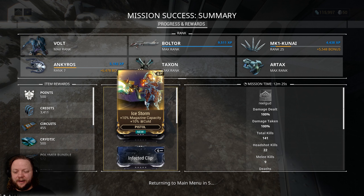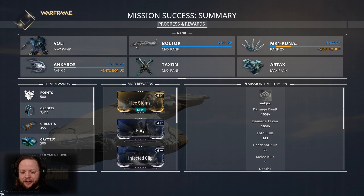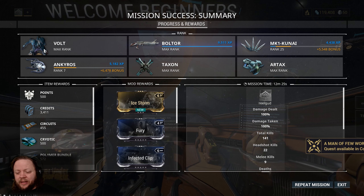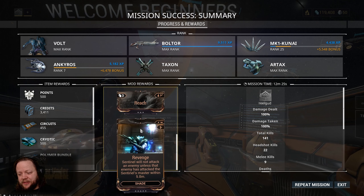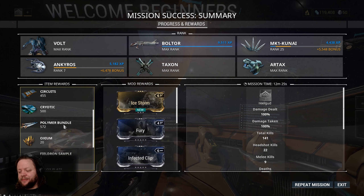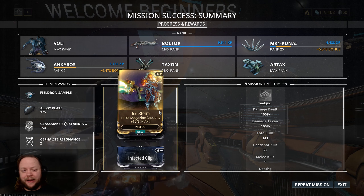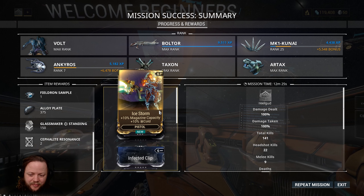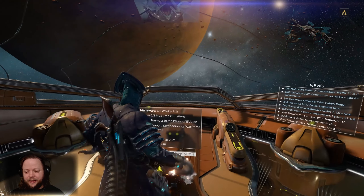We did complete the mission. We got Ice Storm here, which isn't bad — it's just not one of the best. It's plus 10% Cold damage and plus 10% magazine capacity. You can see it is a dual stat mod, which is rare. If we look at every single mod underneath it, they're all single stat mods. That's sort of the common thing — this is why we do Nightmares, because we get dual stat mods. Honestly this one's not one of my favorites because the additional magazine capacity isn't great. There's a better one that's like 10% or 15% Cold and 15% status that I'd rather use than this.